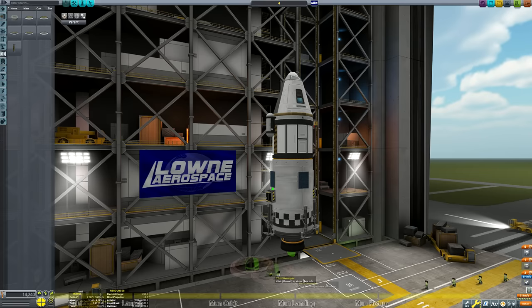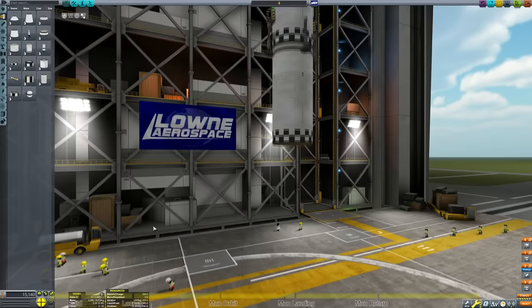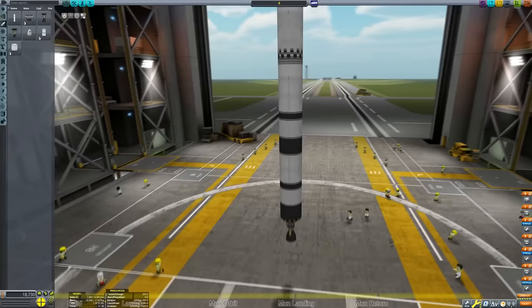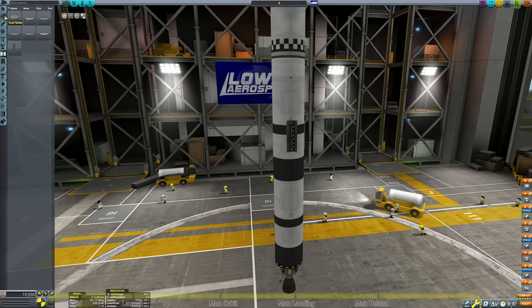This lander packs enough fuel to circularize at the Mun, land on the Mun, ascend from the Mun, and then return us to Kerbin. Now we just need to build a rocket to get us to the Mun itself. So just another stage below the lander with the same fuel tank and same Terrier engine, and then I'm going to add two of the bigger fuel tanks with a Swivel engine underneath. It's important you select the Swivel, not the Reliant — we're going to add the Reliant in just a second.